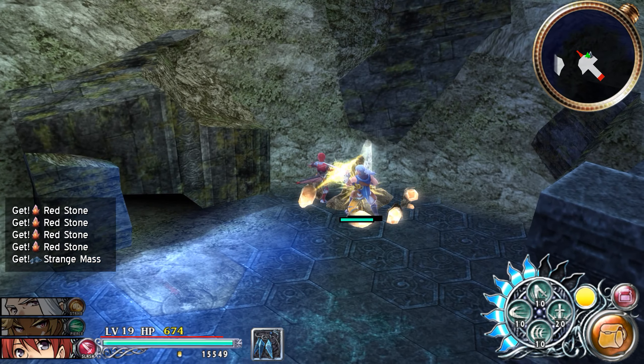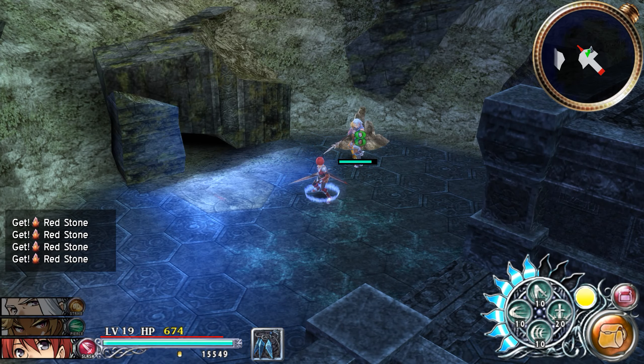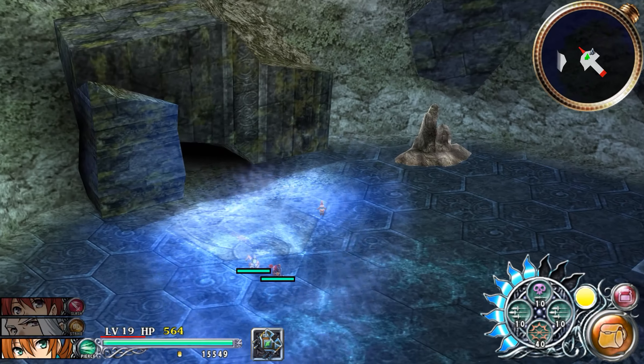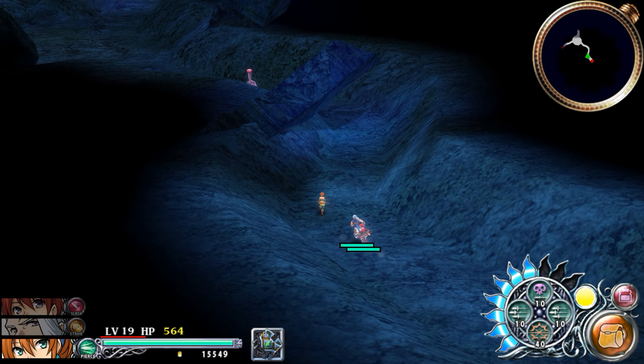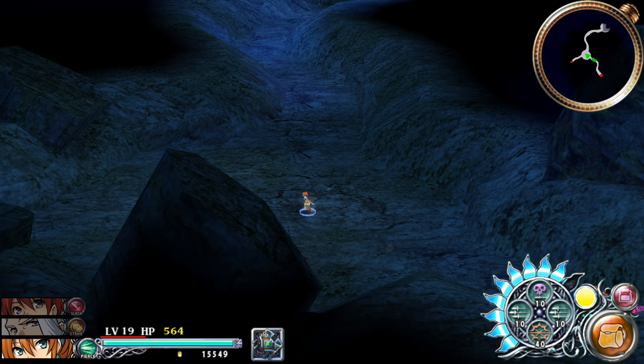Why are there two of these anyway? The first one did not really do much. Do we have to miniaturize ourselves? Before we do that, let's just heal up with our new Spirit Cape. Okay, time to continue onward.